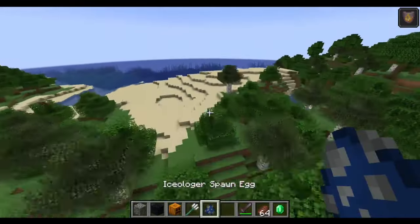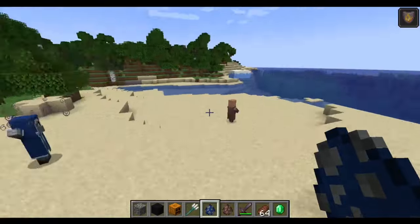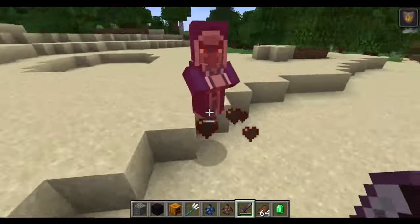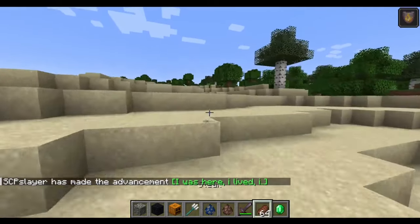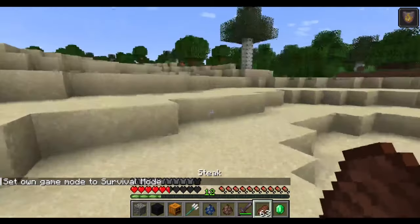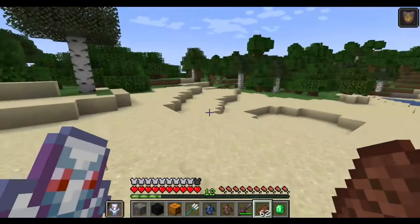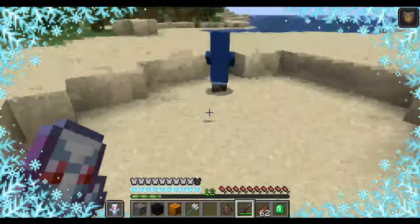We have the Ice-ologer, which I'm going to spawn another villager for so we can see some of the cool things. As you can see, he summons a block of ice and deals ice damage. He's just a little menace. I don't have the freezing totem — wait, does he have a special thing he does? Let me heal. I think I have to fight this thing myself. I want to know how hard it is, because it drops a totem — I'm also curious what that does.